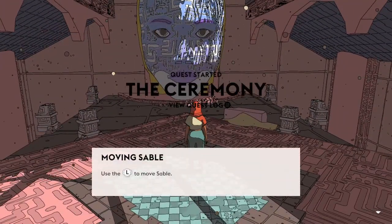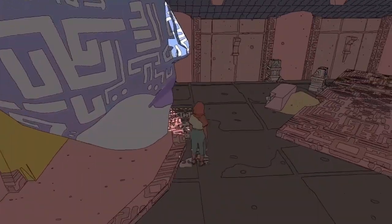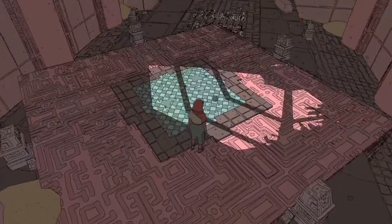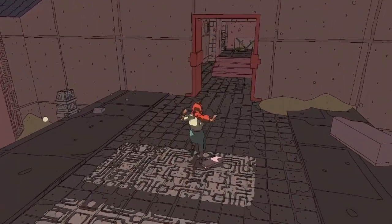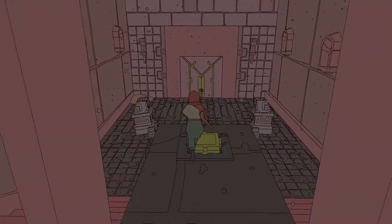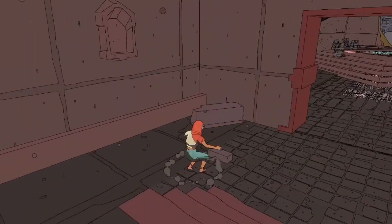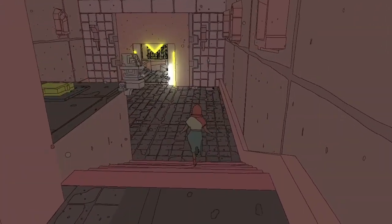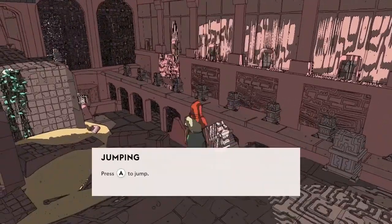Quest started: the ceremony. Use the left stick to move Sable. Spin the camera — bit of that. We probably have a jump button — we sure do. That is a button we stand on to activate a thing. Nothing around here that we can pick up; it's not that kind of game, I don't think. And then we can press A to jump. Have a little bit of a look around here.